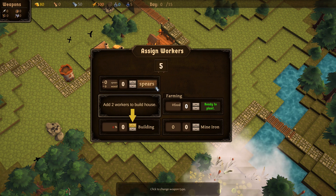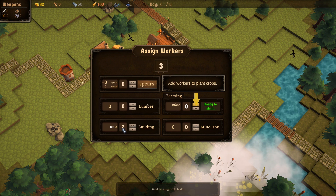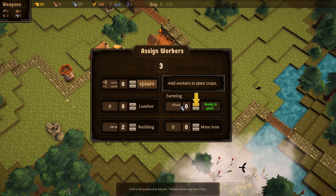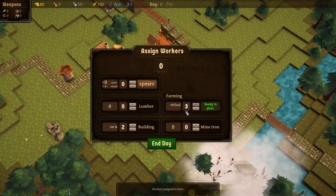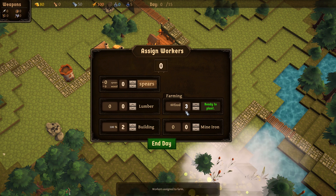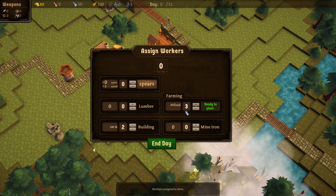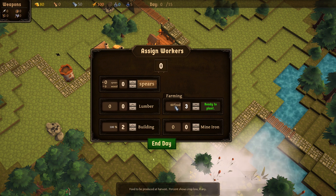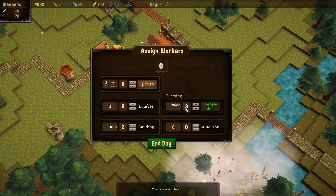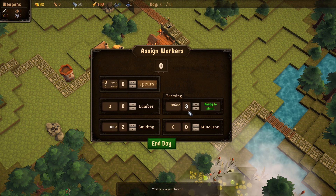Now we can look at our workers and assign them. It's going to need two workers to build that house. Food is a little different — you can have up to three guys working in a field, and you put them in on planting day. They're kind of idle until harvest day, which is like four days away, so we're going to get 60 food in four days and we'll also get these workers back.